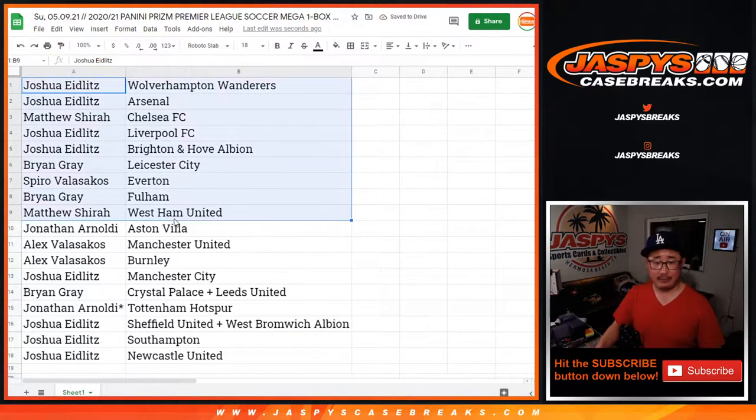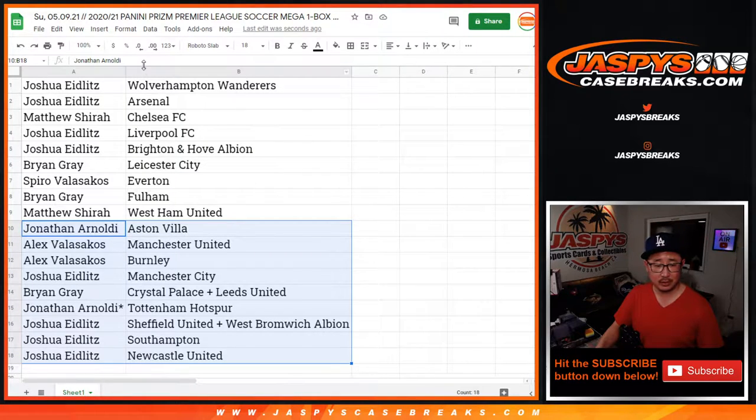All right, there's the first half of the list right there. It's Chelsea for Matthew, Liverpool for Joshua, Arsenal for Joshua, second half of the list — Man United for Alex, Josh with Man City, so on and so forth. Nice.